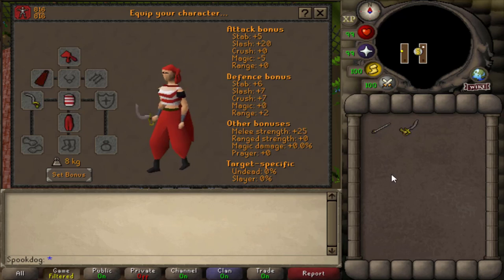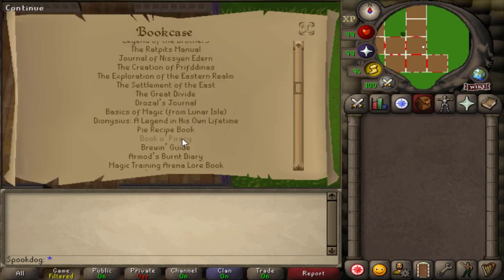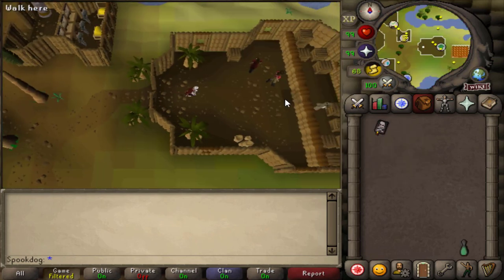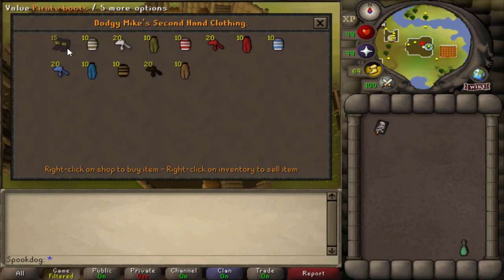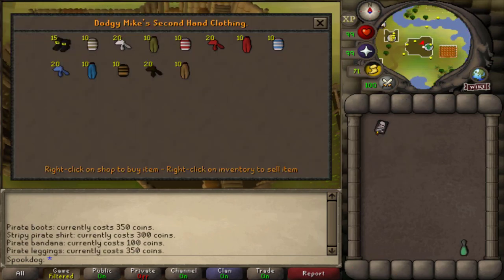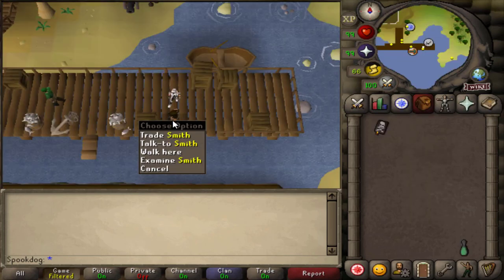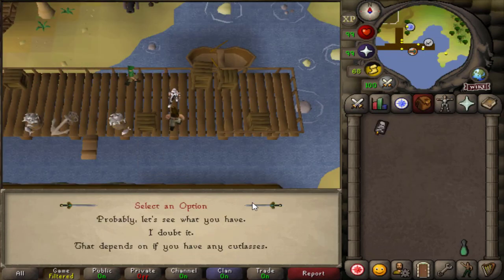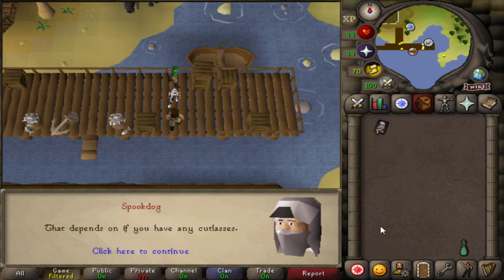In case you feel like being a pirate, this pirate outfit is from Mostly Harmless. To buy it you need a book of piracy, which you can get from your POH. The cape is from Fremennik, and the sword is from Smith on Mostly Harmless — to buy it you need a book of piracy, and the other swords are from him too.